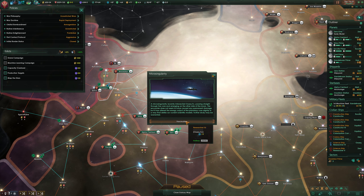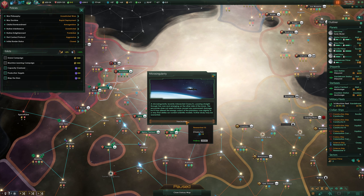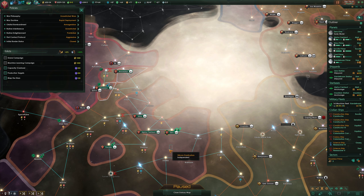Microsingularity recently intersected the Osec 2C, passing straight through the core and emerging on the other side of the moon. The encounter does not seem to have caused any permanent damage, but it has altered the energy output of the planetary core slightly in a way that defies our current scientific models. Further study may be warranted.